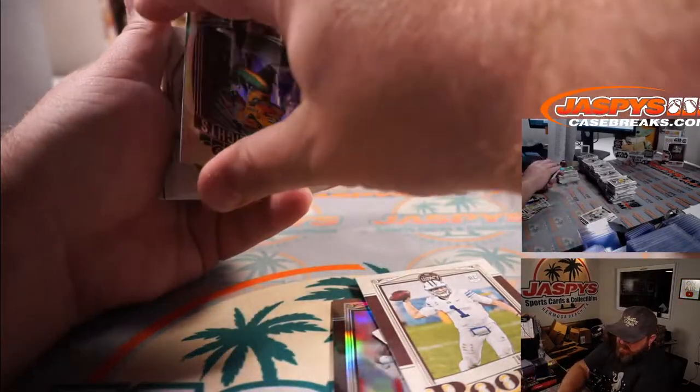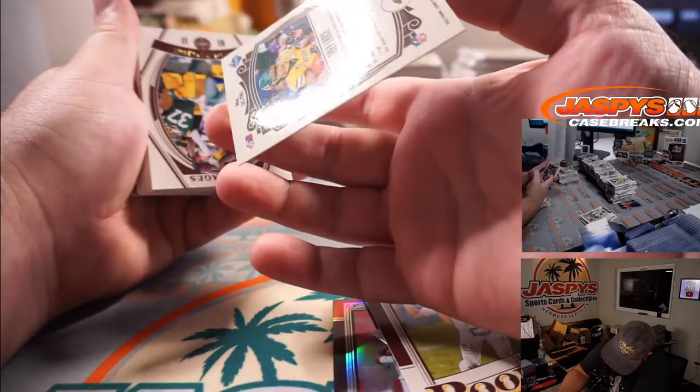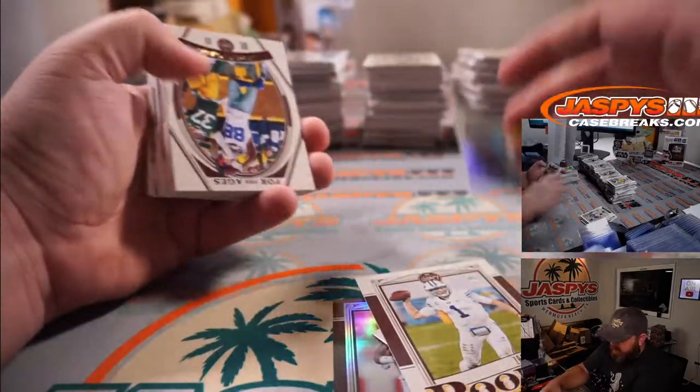Nice Trey Lance under the lights for the 49ers and Josh Exline. Apparently he's not numbered. Nice looking card.